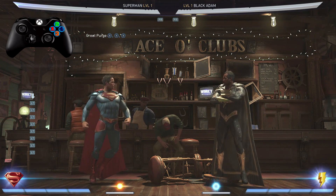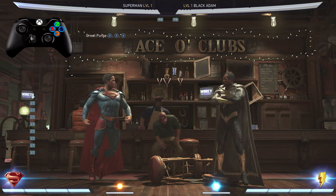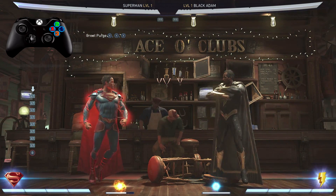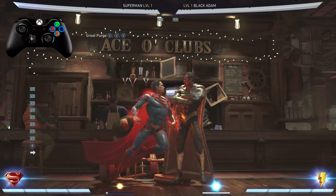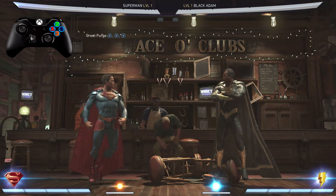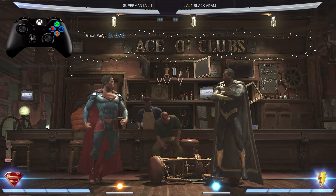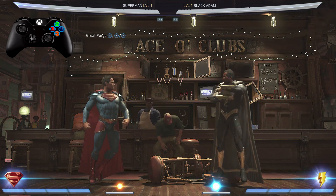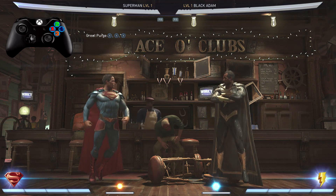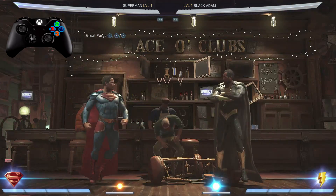You guys did see me activate his trait at the beginning of this video, which is B on Xbox and Circle if you're on PlayStation. All that does is give Superman more damage to the moves he's doing. We're not gonna do that every single time just so this video isn't 75 minutes long. So we started off with the Great Purge, which is 1-1-1, just like that.